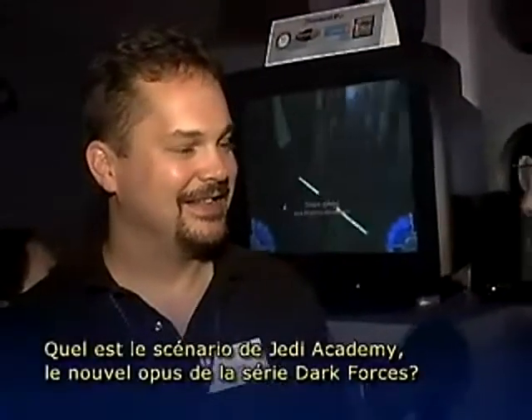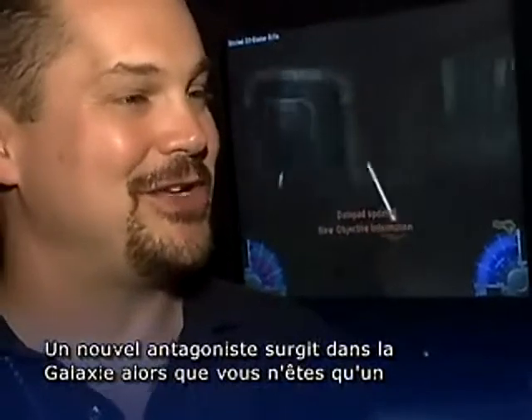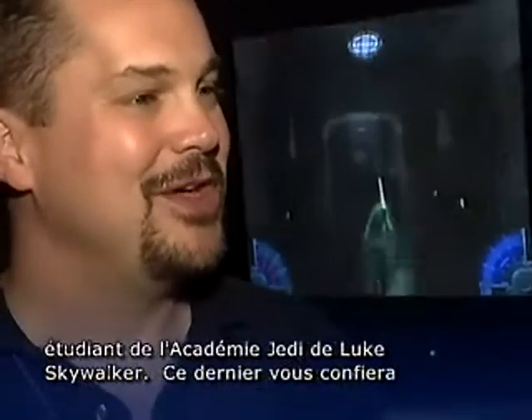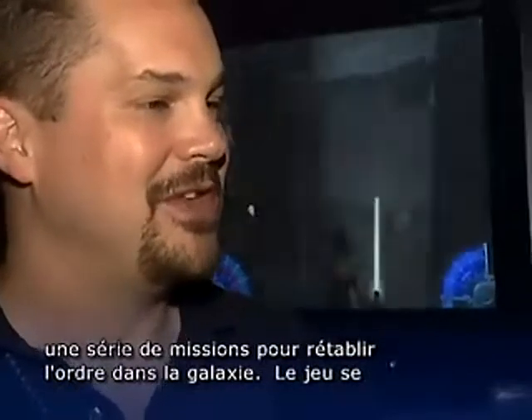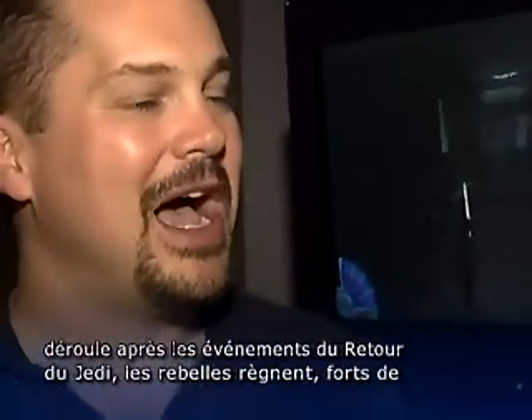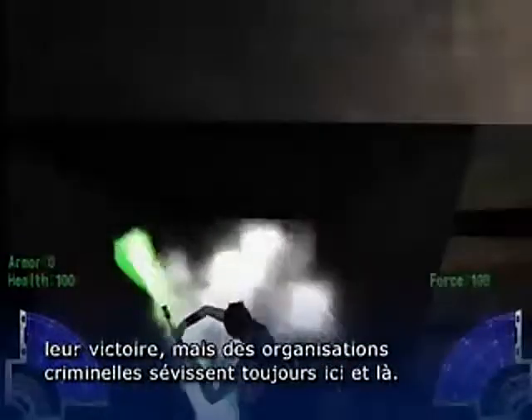Let's talk about Jedi Academy, a new chapter in the Jedi Knight series. First of all, what can you tell us about the storyline? Well, there's a new evil in the galaxy, and you start off as a student at Luke Skywalker's Academy. He's giving you a variety of missions to really restore order. This is after Return of the Jedi, so mostly the Rebellion is in charge, but there are still a lot of criminal activity.